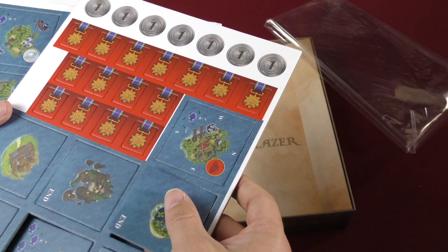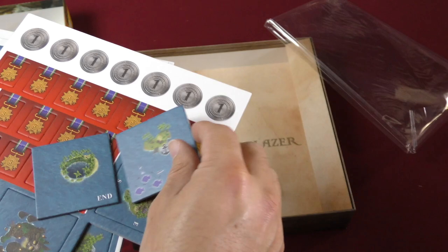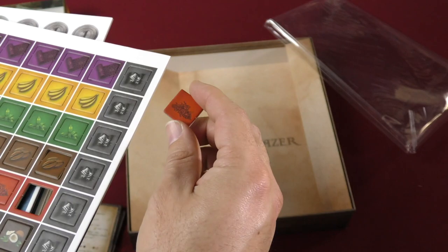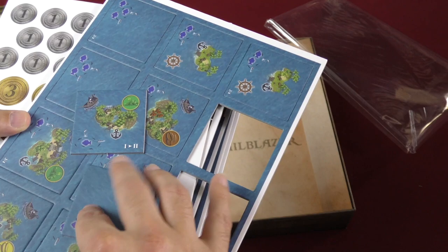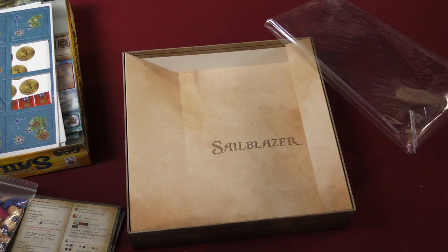Down here we have what makes up the board, along with coins and medals. The tiles pop right out of the frame easily — that's a good sign. They're nice and thick, though a little on the plain side. The water effect is fine and the islands are fine, but they don't really pop as much as I'd like. More tokens back here, standard stuff — nice quality, thick, pop right out. This looks like a nice exploration game and tile exploration is a style I always appreciate.